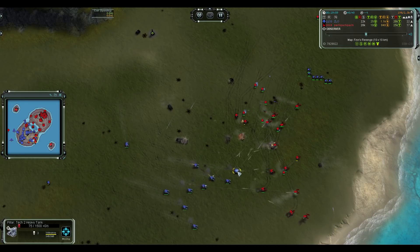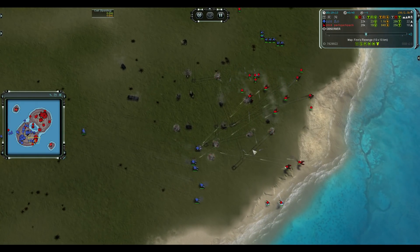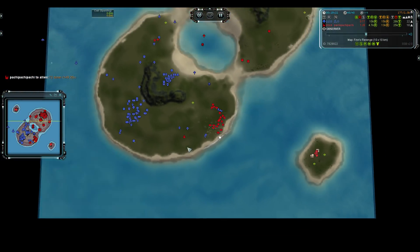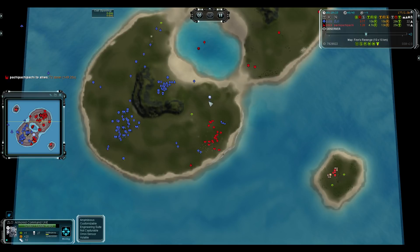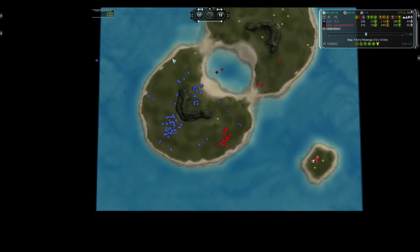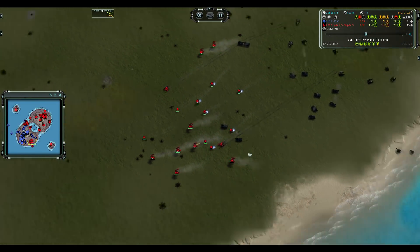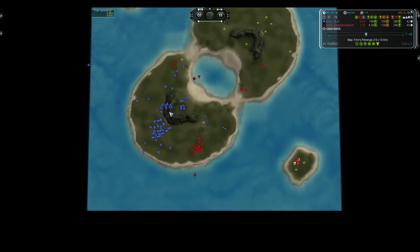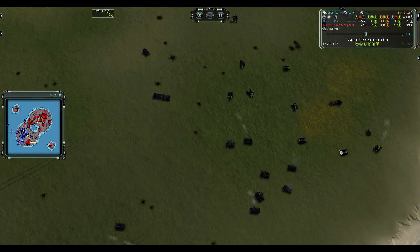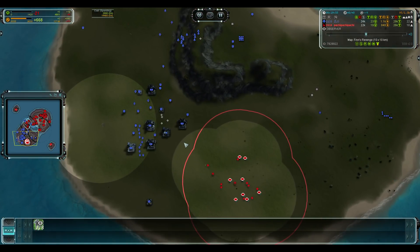Zlo is committing but his Pillars are going to get shredded — just not able to get in and deal damage to the Ilshivoh. Zlo is contributing too but this is almost all of Zlo's army going down before the ACU can arrive. Although there's a lot of reclaim left now on Zlo's side, he traded very poorly — his tanks just got melted, barely killed anything other than some Thams. Zlo's Ilshivoh survive and there are now eight of them coming straight for Zlo's base while his ACU is still on the other side.